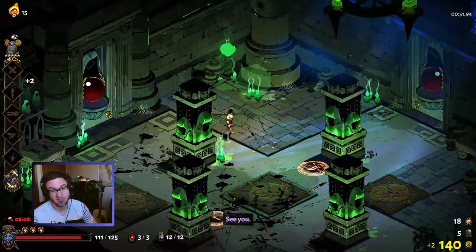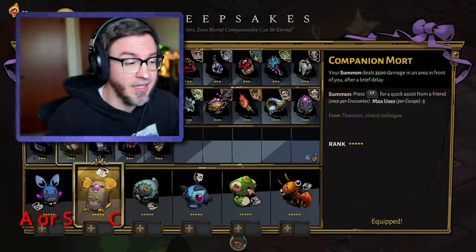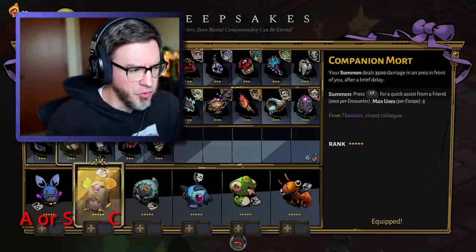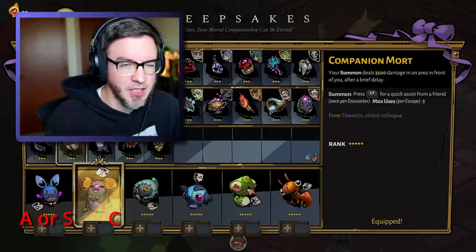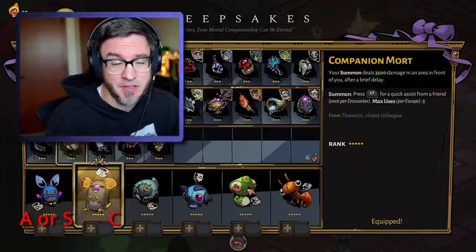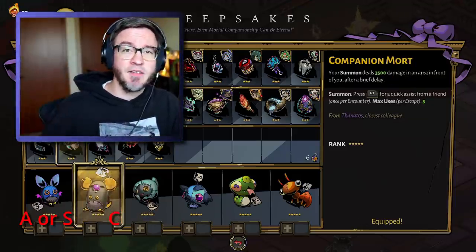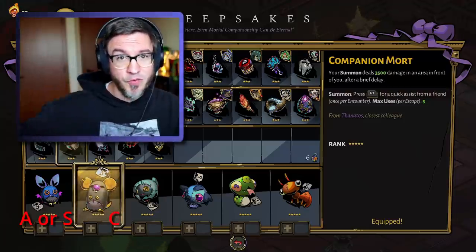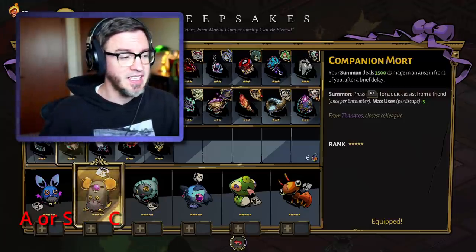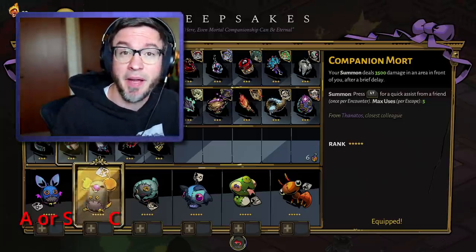Meg is an A tier keepsake and S tier for speedrunning. Companion Mort is C tier, mostly just because of that delay. It can clear a room out — 3,500 is more than enough for that — but it's a little bit hard to hit bosses with. It's actually a little bit too much damage for bosses, because most bosses have different phases. At the end of those phases they become immune to damage, so if you over-damage the enemies it does nothing. That's why I don't particularly love Companion Mort.